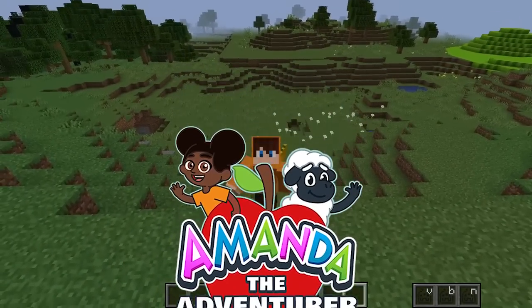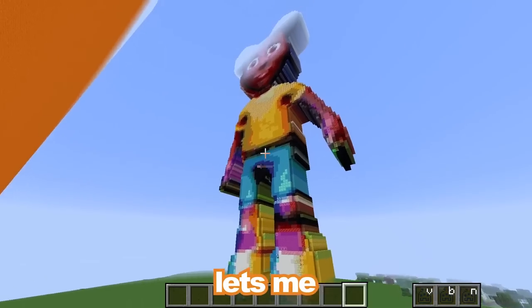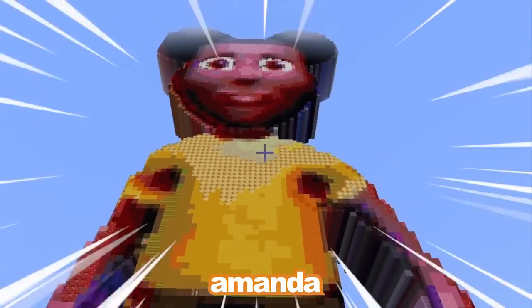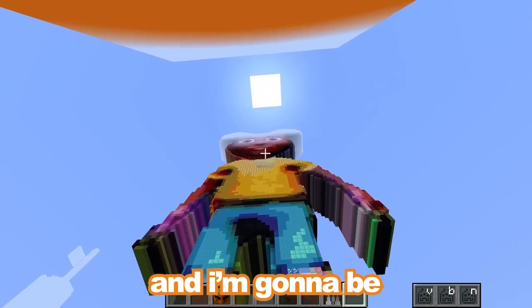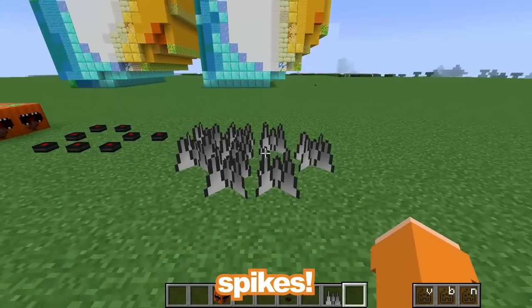Today we're doing an Amanda the Adventurer building competition, but I'm going to be secretly cheating using slash slash paste, which lets me spoil this massive Amanda — look how funny she looks! And I'm going to be filling her up with traps like this TNT, these mines, and these spikes.